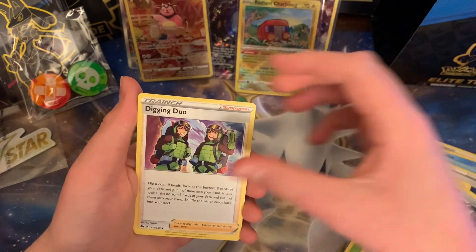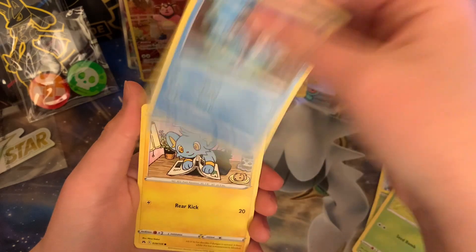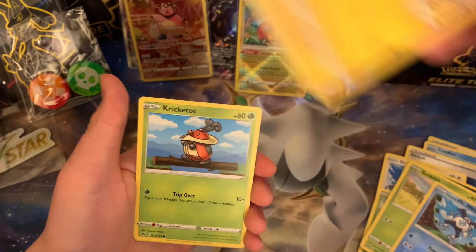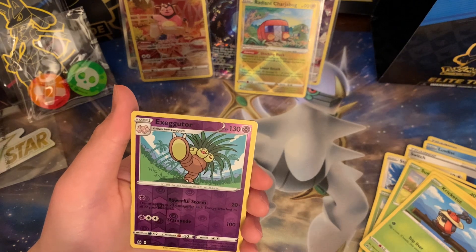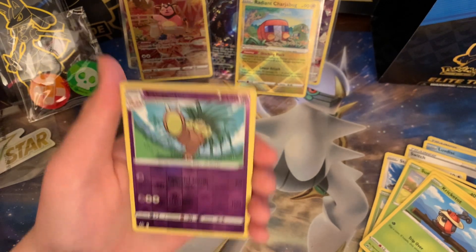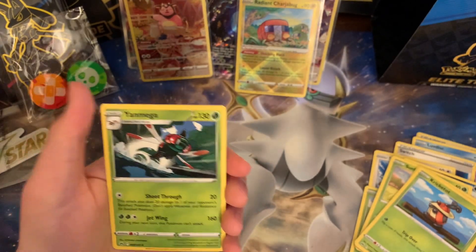Bisharp, Digging Duo, Koffing, Sunkern, another Galarian Mr. Mime, Shinx, Cricketot, Reverse Hollow Executor. And for the final card of this ETB — regular Yanmega.